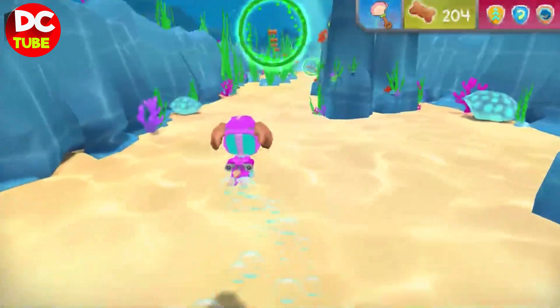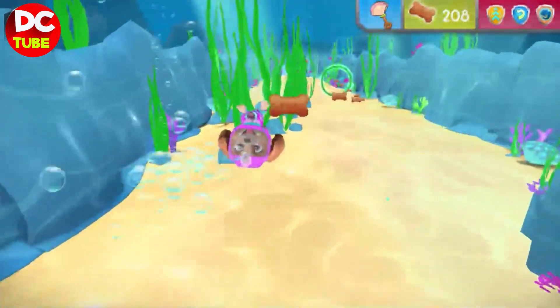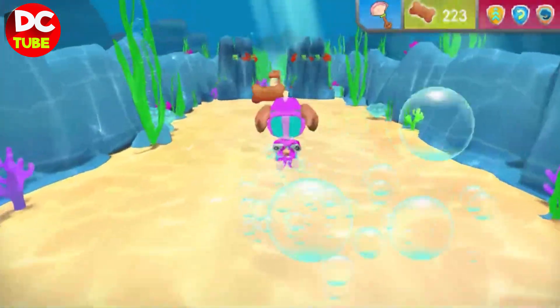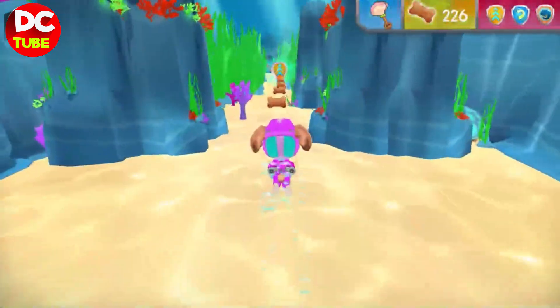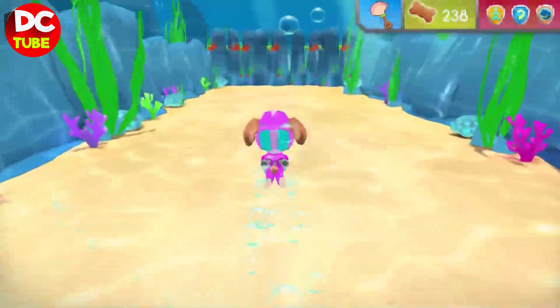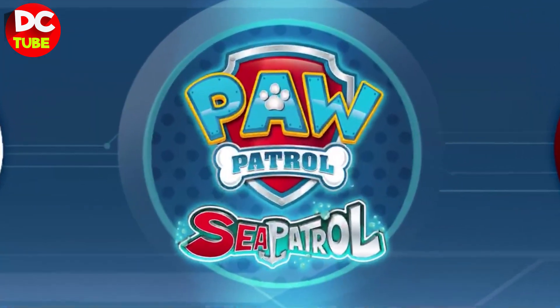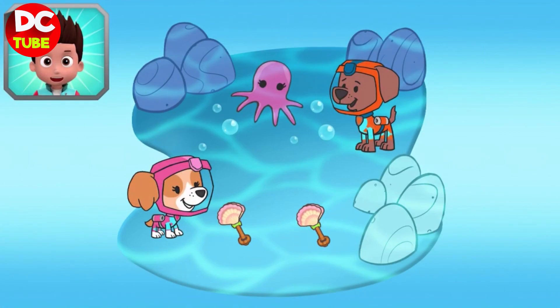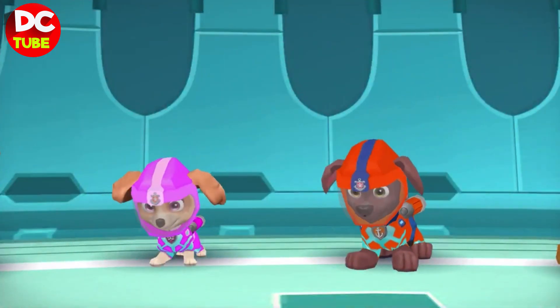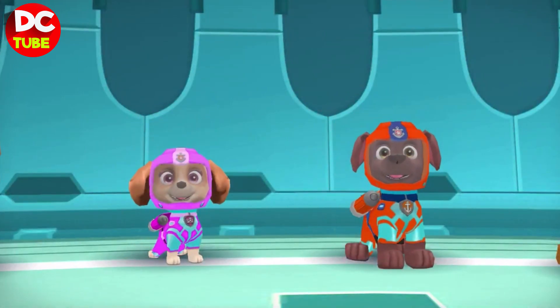Awesome swimming! Great job! Way to make a splash! Speed boost! Jets! Great diving! You already found this rattle. Great diving! You already found this rattle. Amazing diving! You found both the rattles, so now Zuma can lead the baby octopus back to its mommy. Awesome work, Skye! Sea Patrol is on a roll! Choose another pup to guide to the rescue. Show what you got, that pup pup stuff.